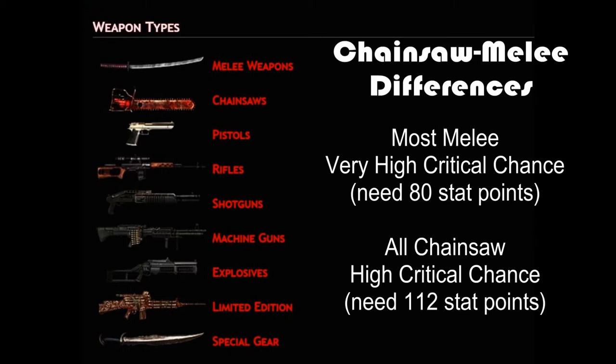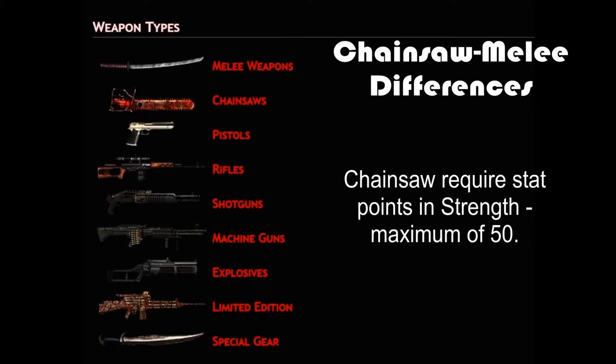There are some differences as well. Most melee weapons are very high critical chance, needing only 80 points in the critical stat to optimize the number of critical hits. All chainsaws are high critical chance, which means they need 112 points in the critical stat. Unlike melee weapons, chainsaws require stat points for strength.